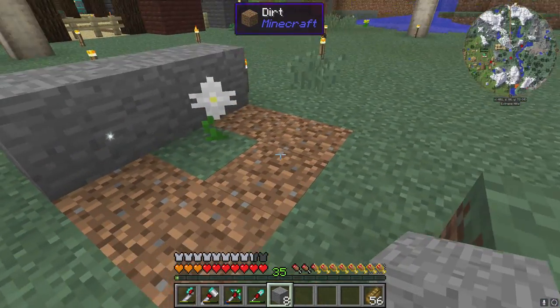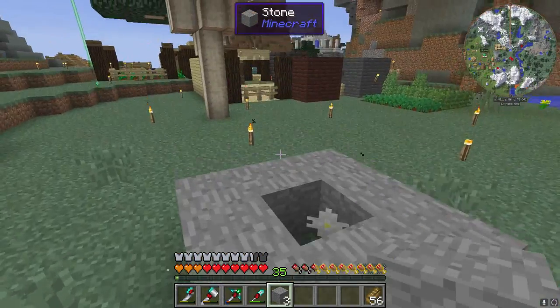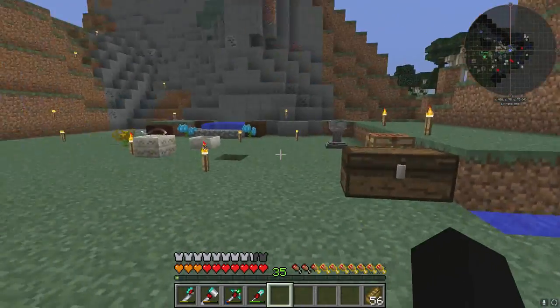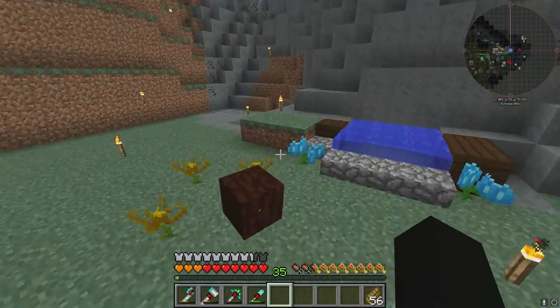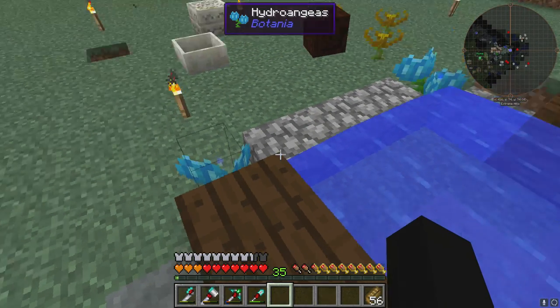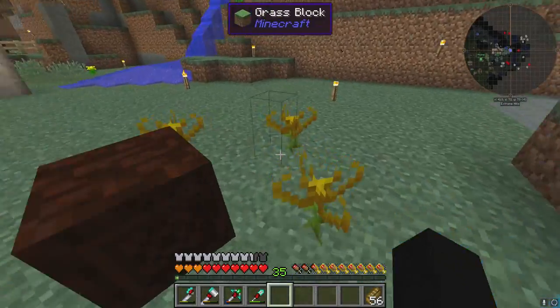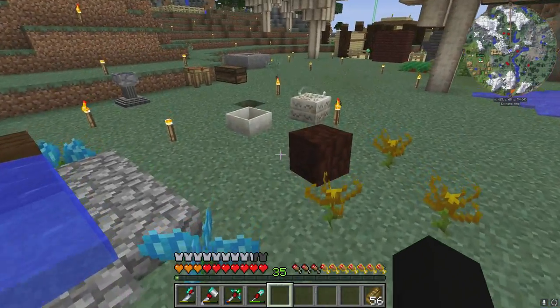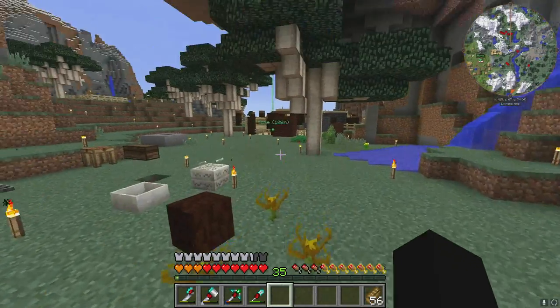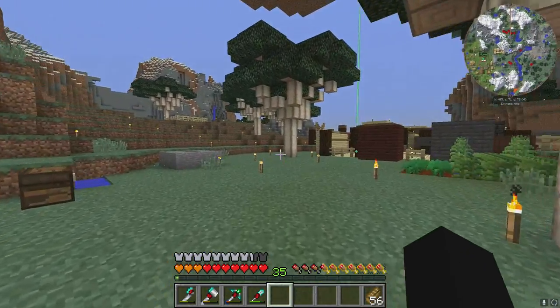Anyway, last time we were experimenting with Botania and I said I have no idea what to do with it. We're making mana. These flowers over here that use water to make mana only last three days — something I found out just after making them, so that's not very great. The endo flames though are forever, so we're probably gonna create some sort of system to feed them today so we can just have mana being made all the time.